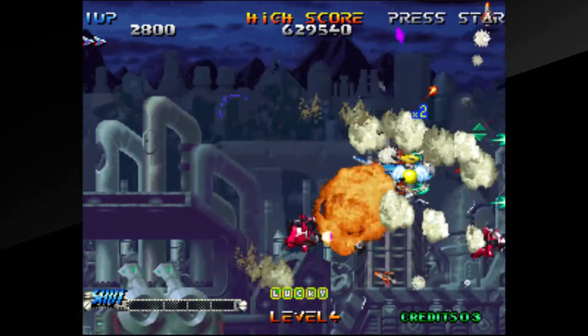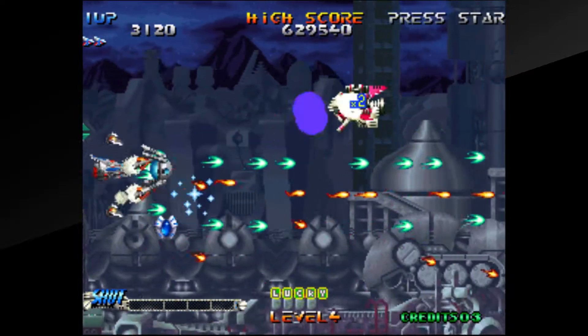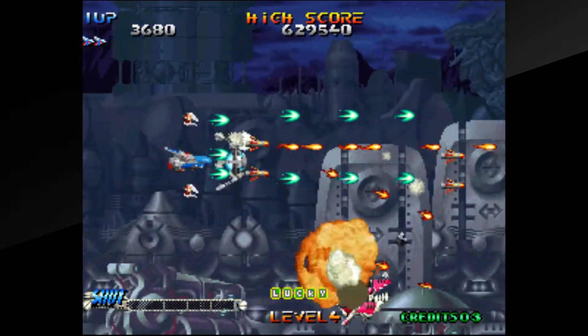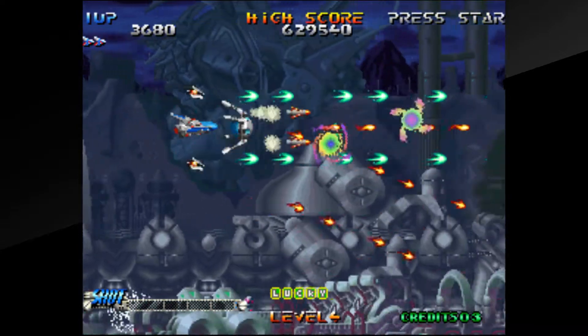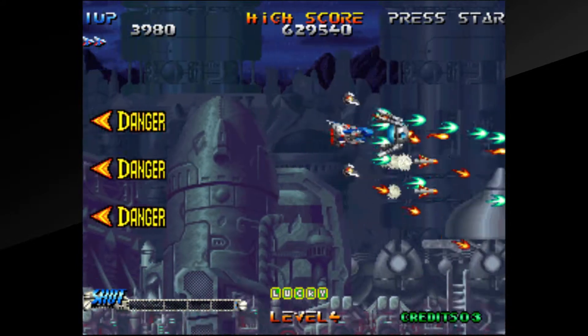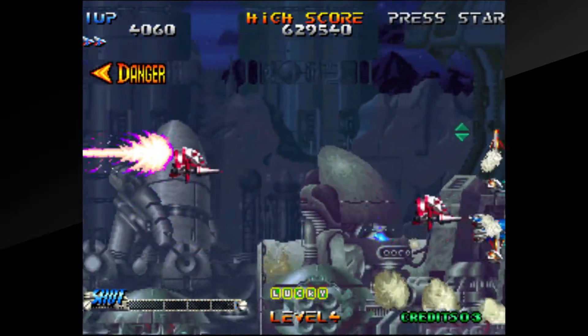The rest of the collectibles include straight-up bonus points and letters that spell out the word 'lucky'. If you pick all of these up in one stage then you'll get a wedge of bonus points at the end. The other pick-up is sort of a guardian angel which protects you for a short time. It's pretty basic when you look at it, but I love the simplicity.